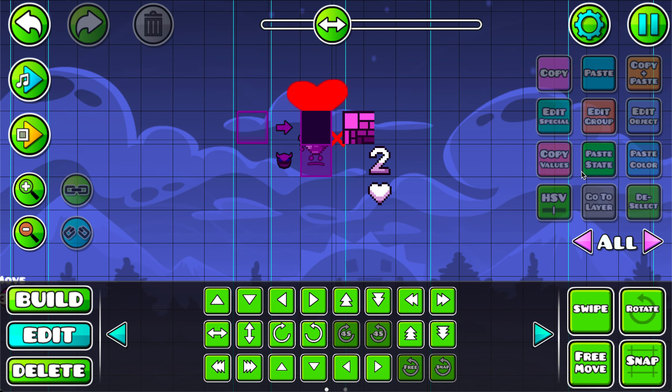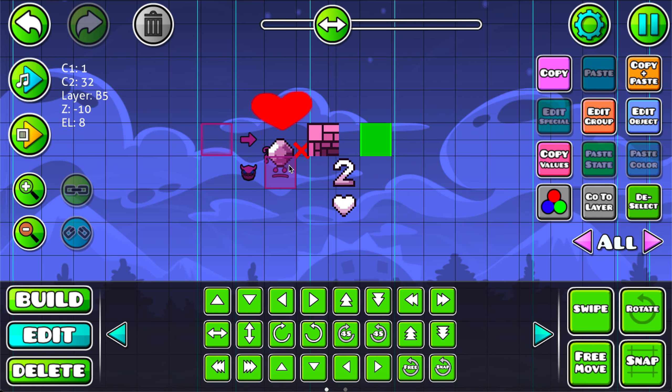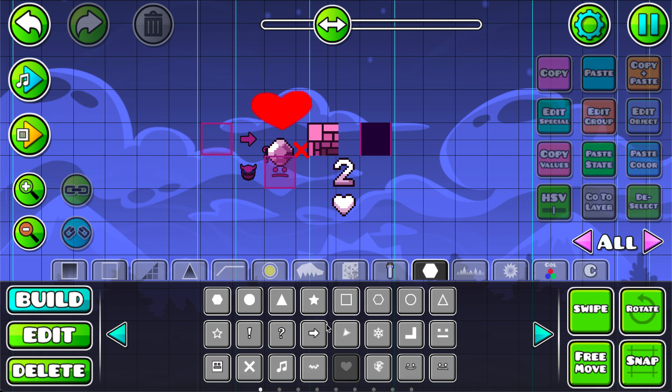Okay, so I found a new glitch, and it's really silly. As you see, I have a seemingly random amount of objects, but these are all new objects in 2.2. And this one is this little heart right here. And this is notably not an object from 2.2 — it's been in the game for quite some time.